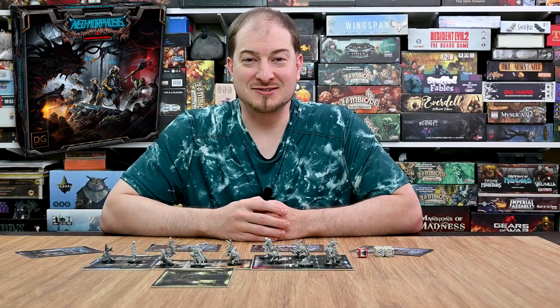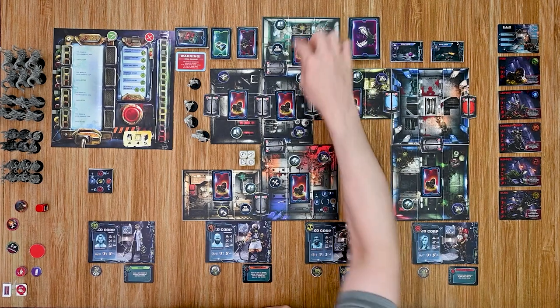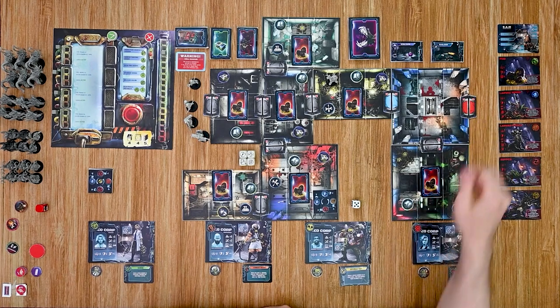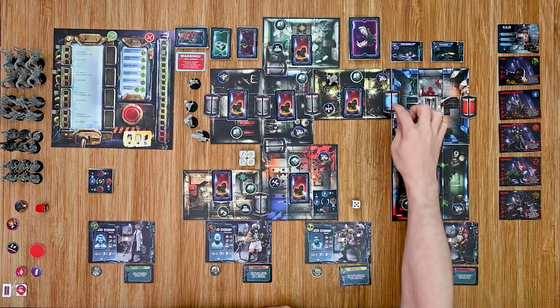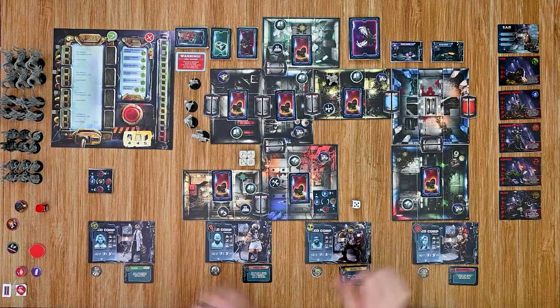Before getting into the game, I want to go through the objectives of this particular mission. The ventilation system is going critical, and in order to stabilize it the crew must open the outer door to stabilize the oxygen levels and regain control of the system. First, they have to open a locked door by getting into two rooms and flipping switches during the same round. Then they make their way to a final room to gain the pass key and use the terminal to open the outer door, but that room must be secure — no crew members inside and both doors closed.